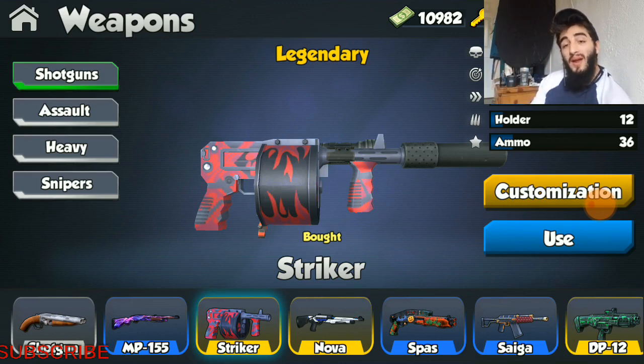This weapon has stats of 128 damage, accuracy of 259, fire rate of 3.3, holder of 12 rounds, and total ammo of 36. Now this weapon is a little bit overpowered when comparing it to other shotguns, but it's still absolutely fantastic. The two shotguns I absolutely love that are super high tier are the DP-12 and the Striker.